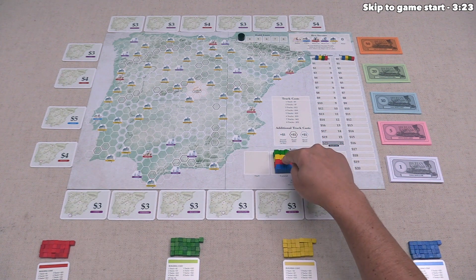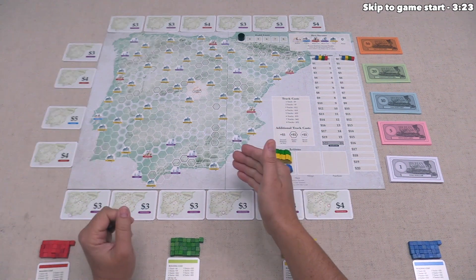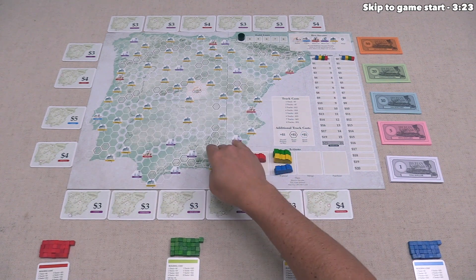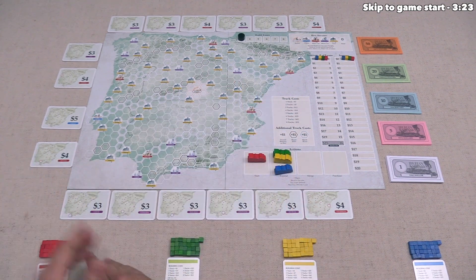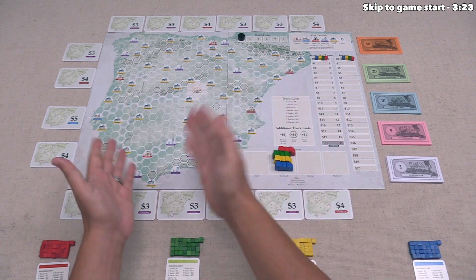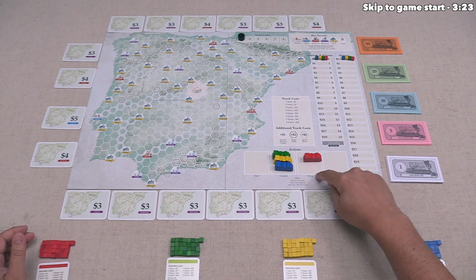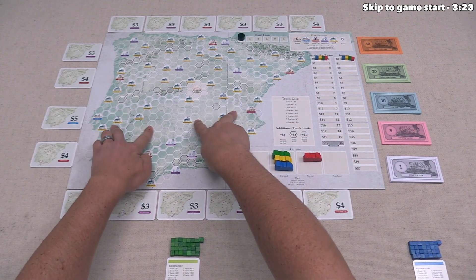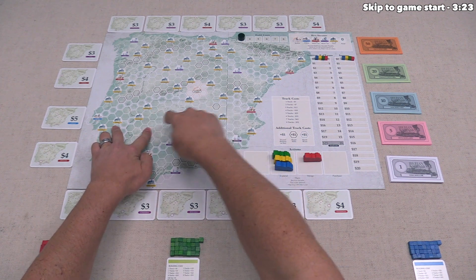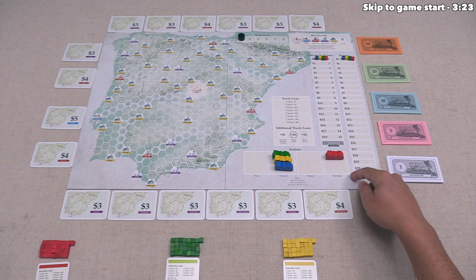The four actions are: Start, which lets you add cubes to the map not connected to any other cubes of your color; Expand, which lets you add cubes to a track already laid for that color; Merge, which lets you take two separate sets of track for the same color and connect them with your cubes; and the final action lets you purchase business interest cards.